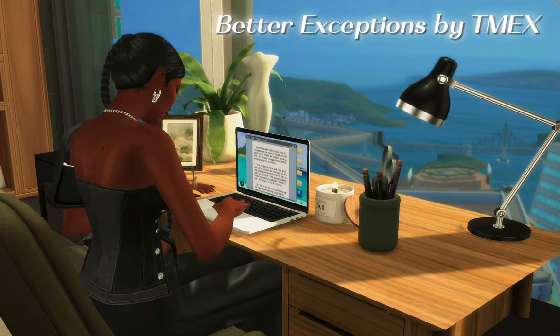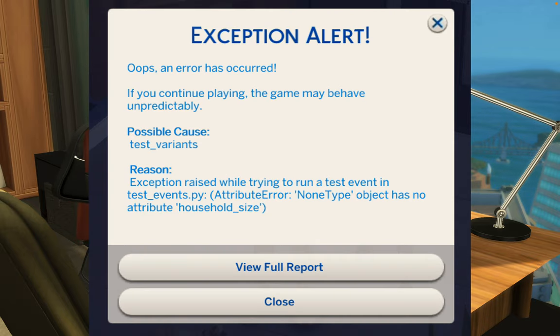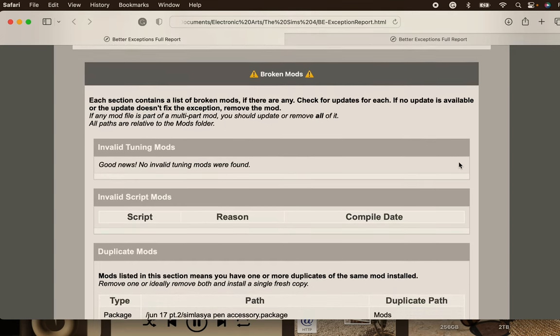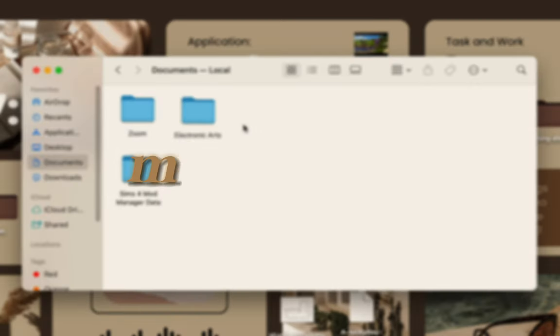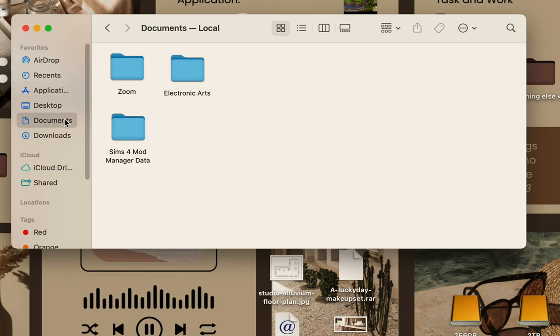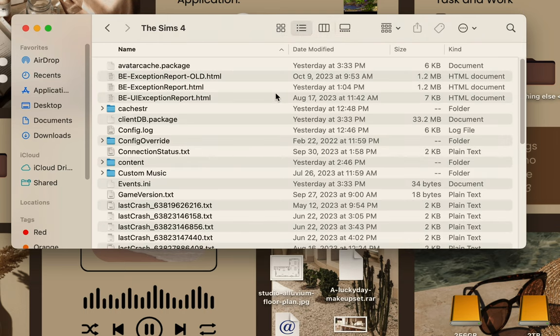Now I'm going to go over another useful mod that helps your gameplay run smoothly, and that is the Better Exceptions menu by Twisted Mexi. Each time you load up your game, this mod automatically checks for broken or outdated mods, and when it's done loading you can click for a report where it will show your outdated or broken mods as well as how many duplicates are in your game. I'll give a quick tutorial on a manual way to check it if it doesn't pop up in the browser — go into your Documents, Electronic Arts folder, Sims 4, click Sims 4, and I like to put it in list view to see the date modified, then click on the most recent one.